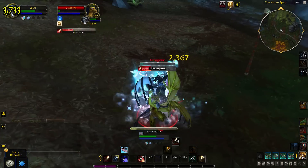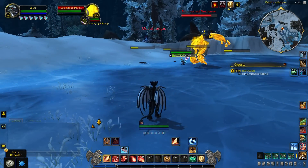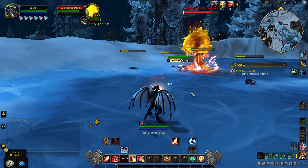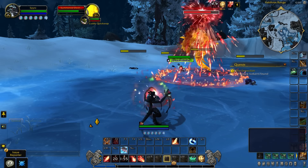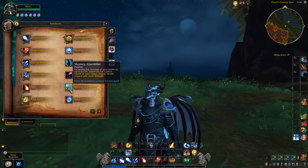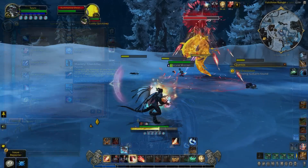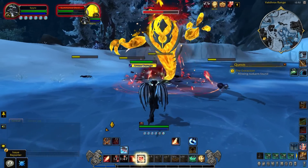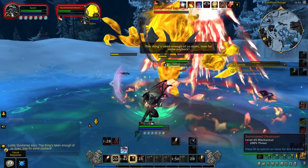Next, let's go over the DPS playstyle of this spec, The Devastation, which is going to primarily focus on the destructive potential of the Red Dragonflight fire damage and the Blue Dragonflight spell frost damage. The mastery of Devastation is Giant Slayer — the bigger they are, the harder they fall. Devastation players will inflict more damage to a target as long as they are healthy, with this buff diminishing the more injured the enemy is. This provides Devastation Evoker players a natural affinity for burst, which can be highly valuable in PvP situations when it comes to focusing a singular target.